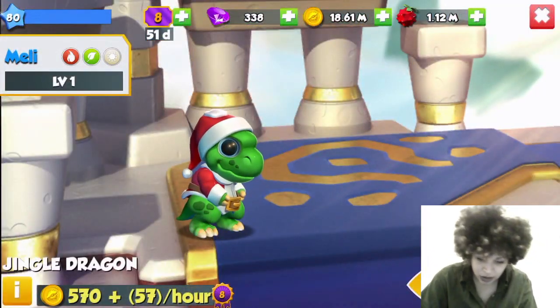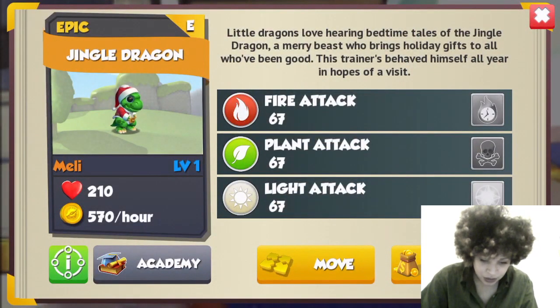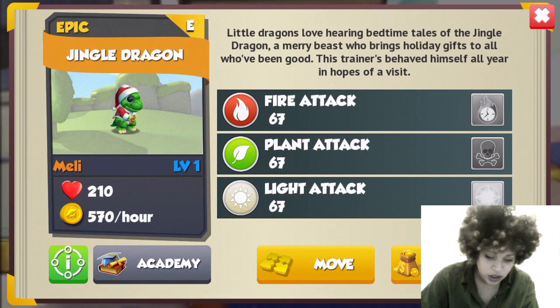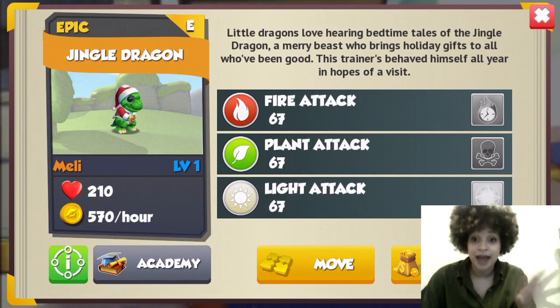The Jingle dragon's description says: 'Little dragons love hearing bedtime tales of the Jingle dragon and Merry Beast, who brings holiday gifts to all who've been good. This trainer behaved himself all year in hopes of a visit.' I'm just going to insert the video of me hatching it so you can see the actual hatch.